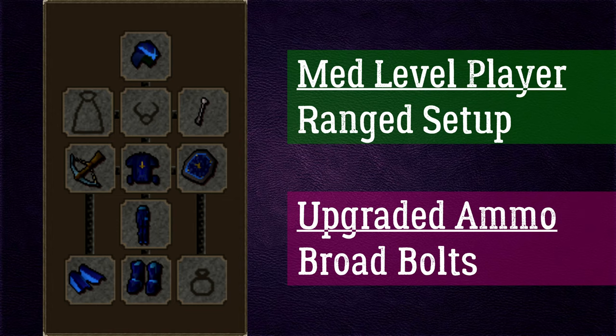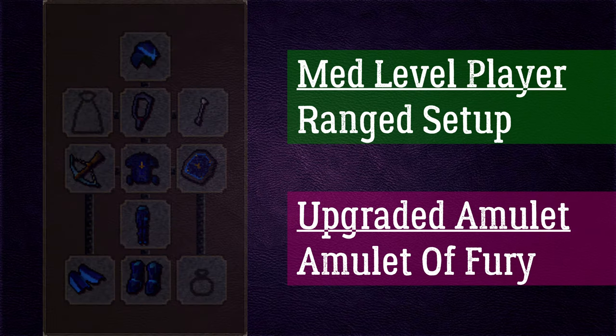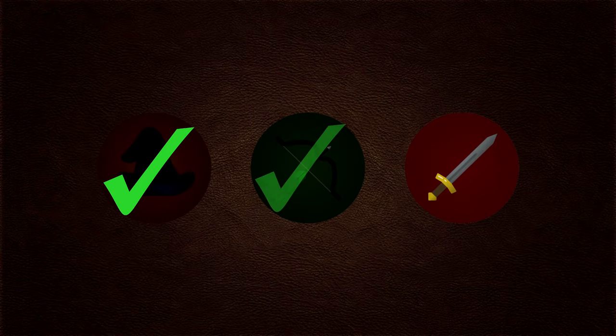Upgrade the amulet of glory to an amulet of fury (1.4 mil) for plus 12 extra defensive bonuses — though attack bonuses are the same. Upgrade Ava's Attractor to Ava's Accumulator for plus 4 range attack, also from Animal Magnetism. For the glove slot, get barrows gloves — the best-in-slot for range — as a reward from Recipe for Disaster, giving plus 12 range attack bonus. That covers the range gear setup.